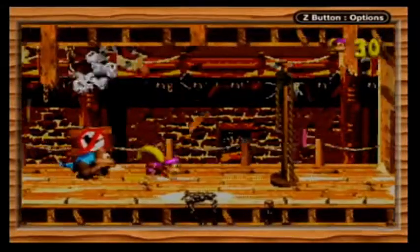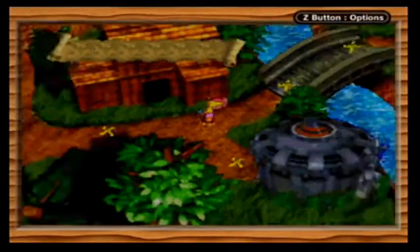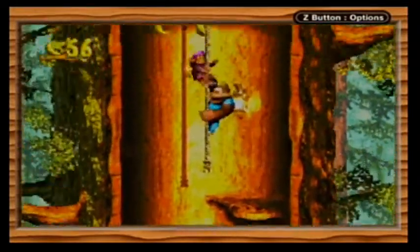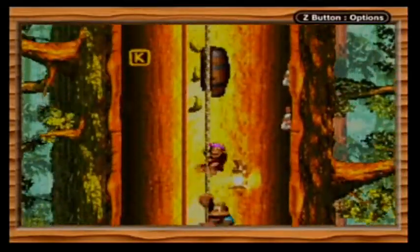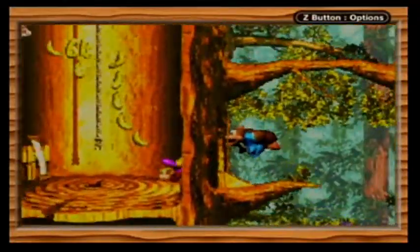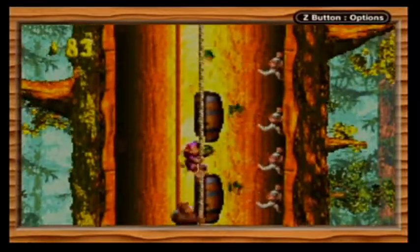Alright, I'm just going to take a wild guess and say that the warp barrel's up here. Yep, sure enough. No Parry the Parallel Bird today. This next level, Barrel Shield Bust Up - this is the one that I found completely by accident, along with the Riverside Race one. This is one you're probably going to find just by accident. It's a decent ways into the beginning of the level - past the K and the O, believe it or not.